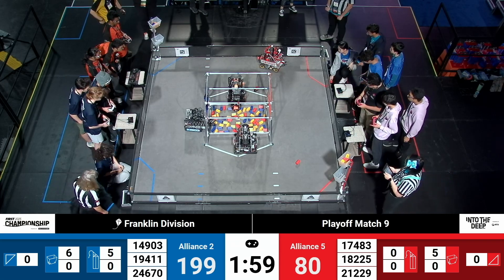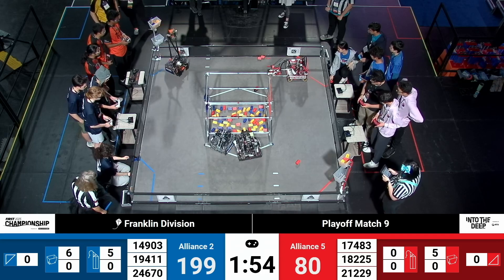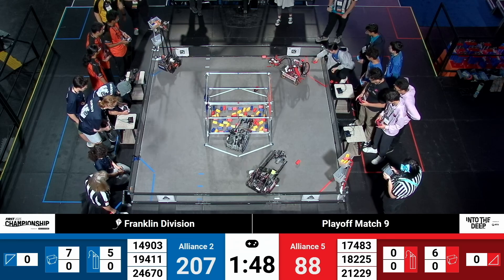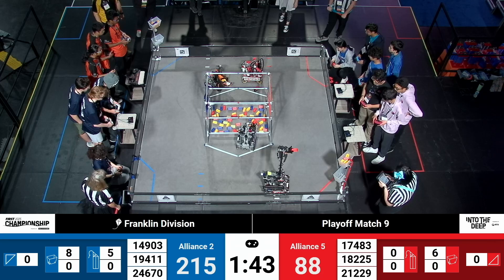Your Blue Alliance taking the lead here with almost 200 points. Quality Control now for Red coming into action — they're going to bring their samples over to the human player, as 19411 for Blue is up again with another high sample score.